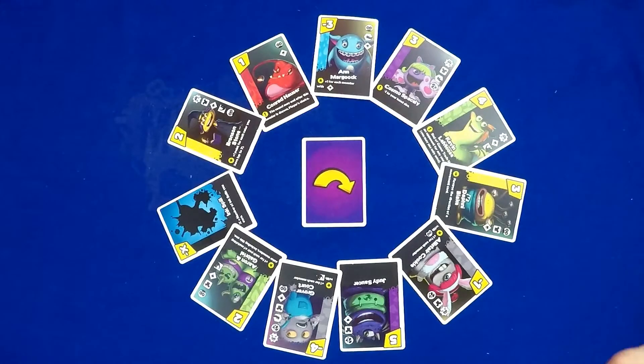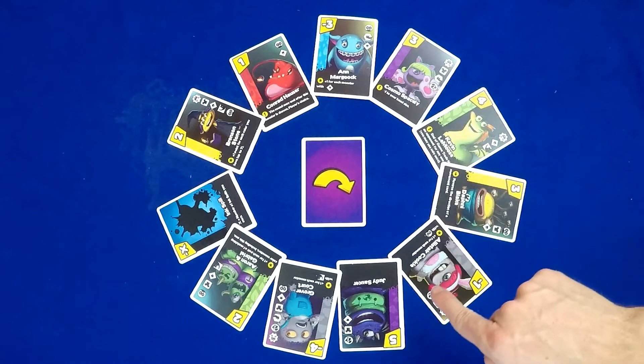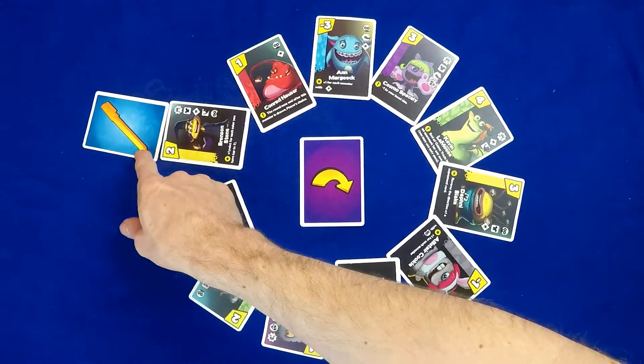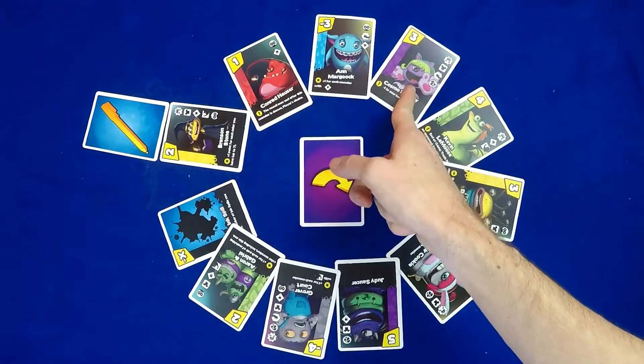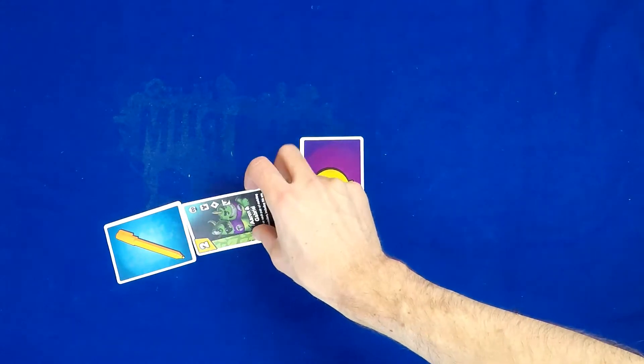The game is played over three rounds. Each round, players are picking cards around the circle. But you can only pick a monster by either picking up one in front of the pen, or by moving the pen card by playing an action card in front of a new monster and then picking it up. Once the last monster is picked, that ends the round.